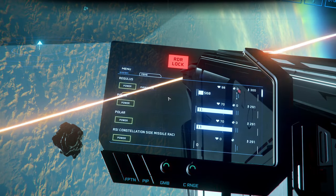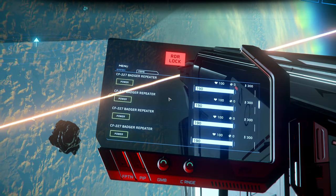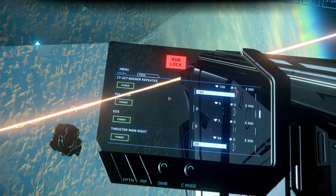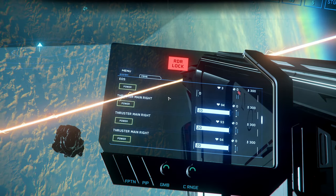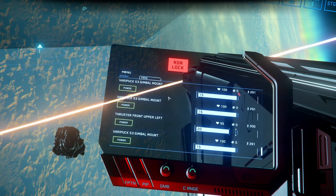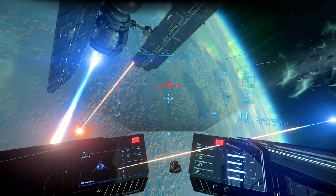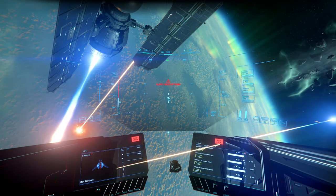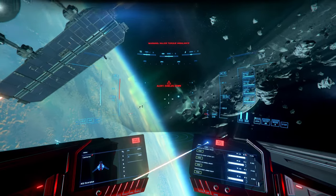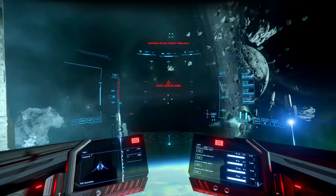Power plant 97, 98. Coolers at 70. Missile rack destroyed — all four. Shields at zero, no more shields. Quantum drive at 3% and thrusters took damage. Coolers very low. We are at 77.57. Let's fly. Very sluggish.